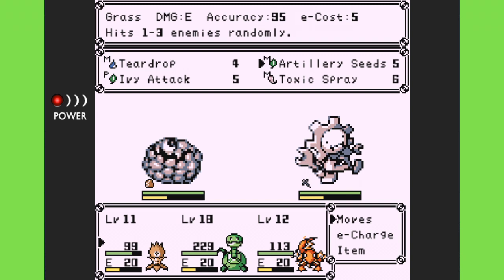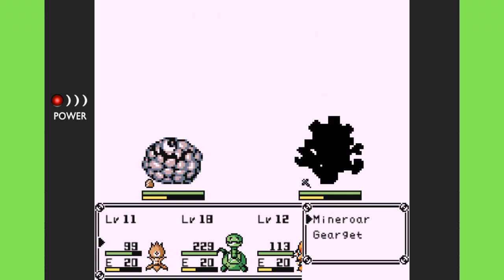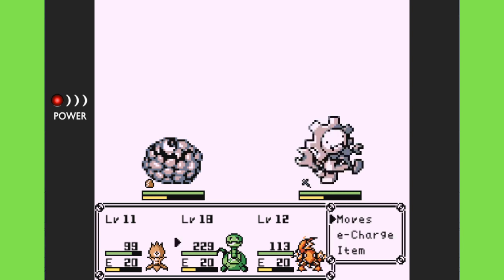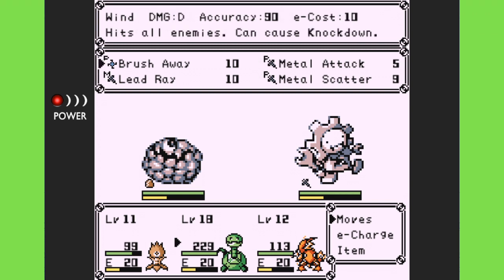We got Teardrop which debuffs luck, Artillery Seeds which can hit one to three enemies, and Ivory Attack which has been a pretty staple grass attack so far. We also had Toxic Spray before, which has a spirit attack but can also inflict toxic. Let's see how the Ivory Attack will do against rock types — I don't believe metal attacks are going to be very effective against a metal type.